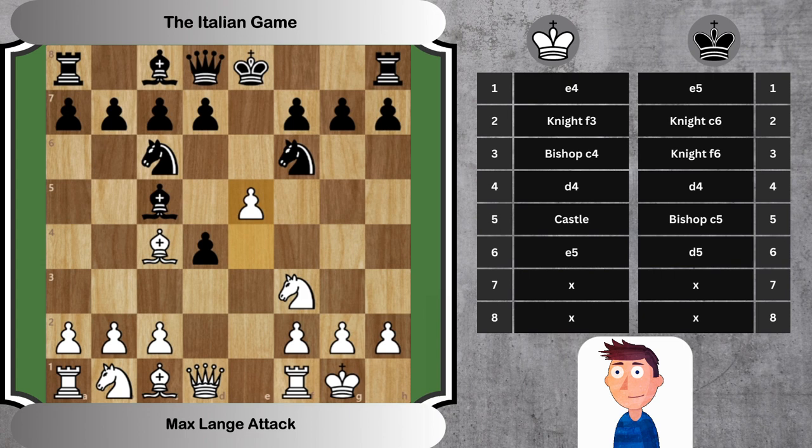6. e5 d5. White initiates the Max Lange attack by advancing the e pawn, attacking Black's knight and provoking a response. Black counters by attacking White's bishop on c4.